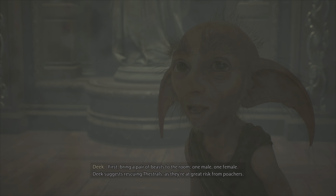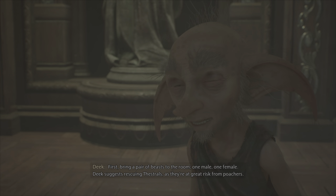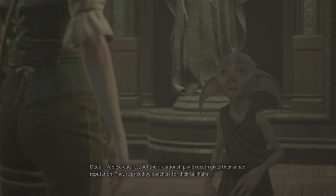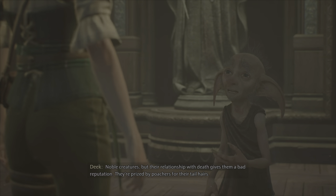First, bring a pair of beasts to the room — one male, one female. Deek suggests rescuing Thestrals, as they're at great risk from poachers. Noble creatures, but their relationship with death gives them a bad reputation. They're prized by poachers for their tail hairs.